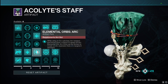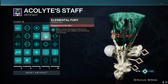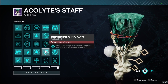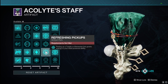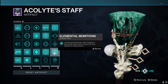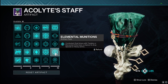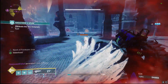We also have Unstoppable Fusion via the arc elemental orbs from the artifact, so we're creating those as well. All champions we're stunning take bonus damage from our abilities — specifically our elemental orbs, but also our arc soul, grenade, and melee. Refreshing Pickup means picking up a tangle or elemental orb gives us ability energy for our least-charged ability. We're also running Elemental Munitions and Monochromatic Maestro for increased damage and the chance to drop special and heavy ammo.